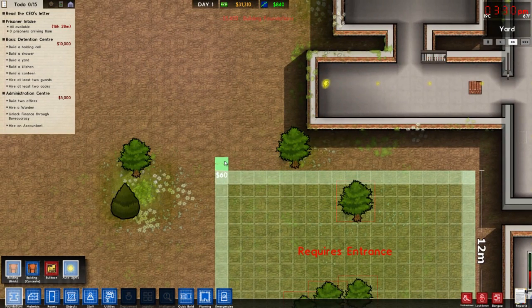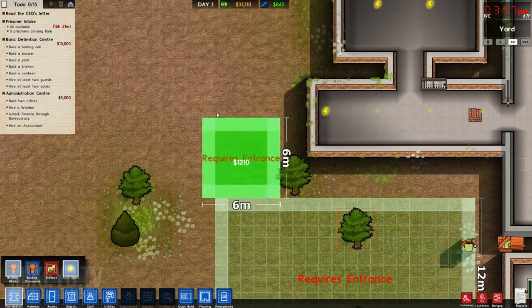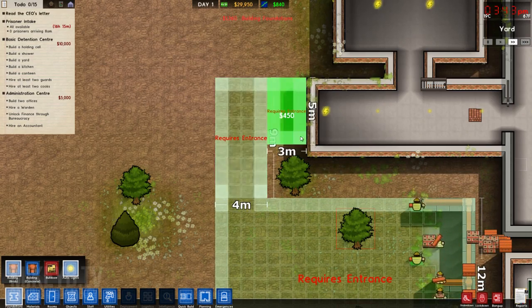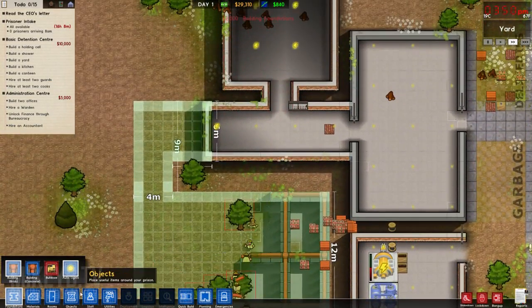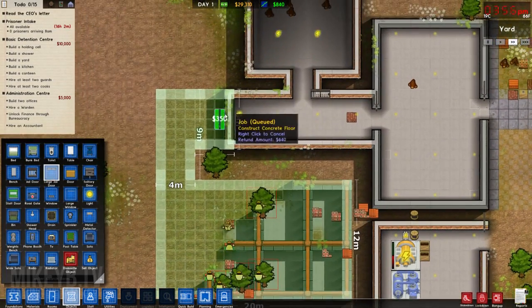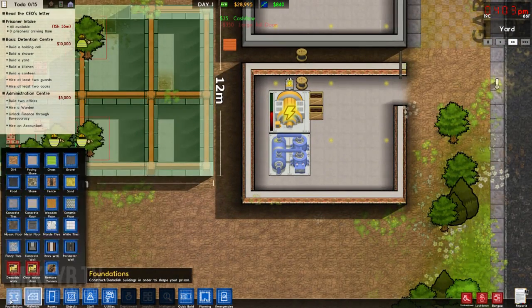Let's see if this will connect to this cargo. Right, so there's that, and we need to make an entrance for it. There we go. Let's start putting some perimeter fence down.